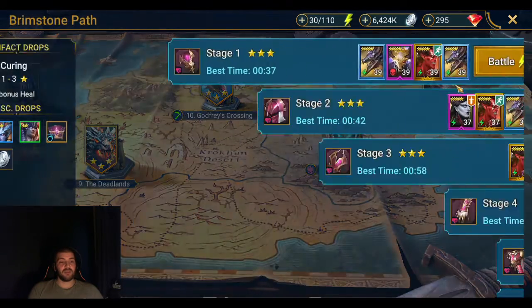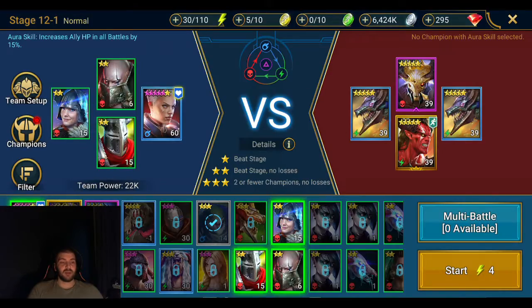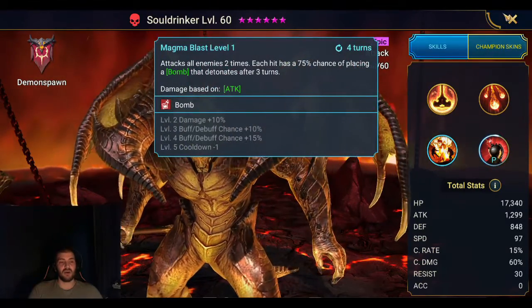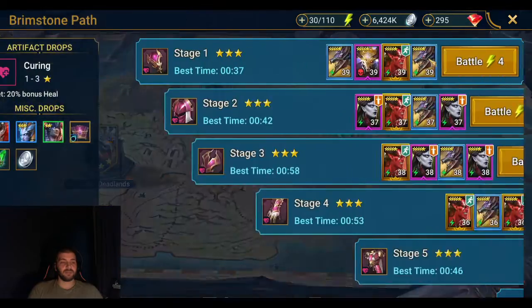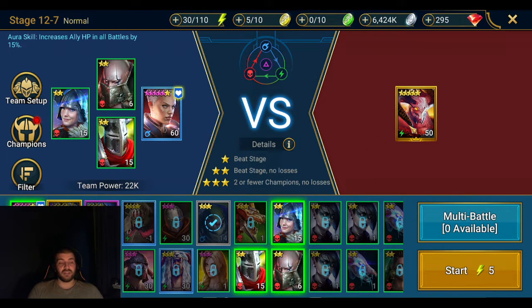Then you get to Brimstone Path and it gets easier, because most of these champions are spirit affinity so your starter champion will just tear through them. The only stage showing difficulty is the first one, simply because of the force affinity Soul Drinker and the bombs it places — it can cause your starter champion to blow himself up. But once you get through there every other stage is easy. The boss of this stage is a lot easier to defeat; just be careful of the RNG proc of a big hitting skill which ignores your defenses and can cause a lot of damage.